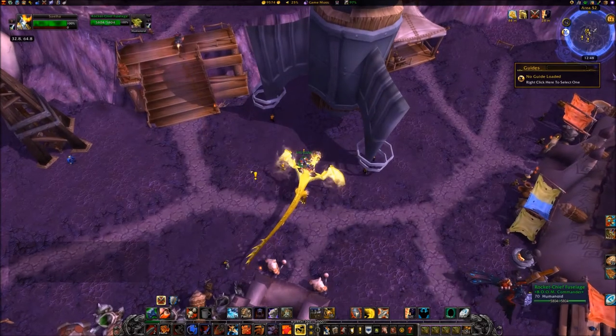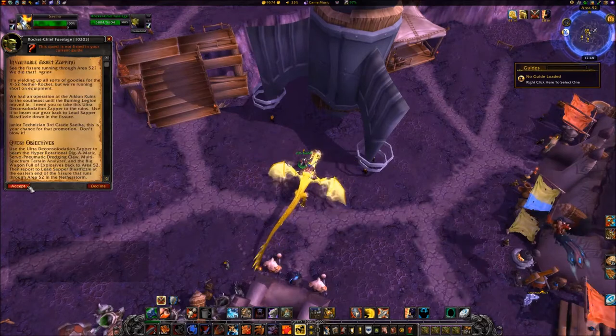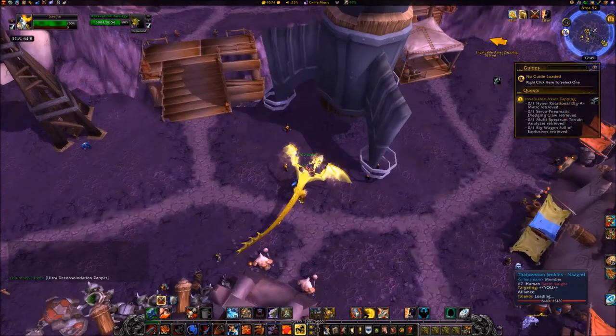Accept the quest Invaluable Asset Zapping from Rocket Chief Fuselage at 32.64. Travel southeast to the Arcline Ruins to coordinates 40.72.